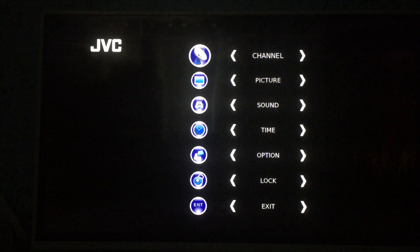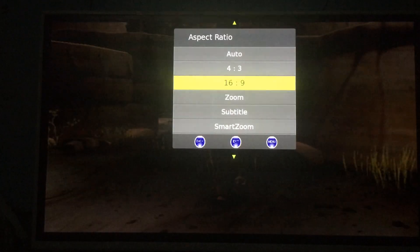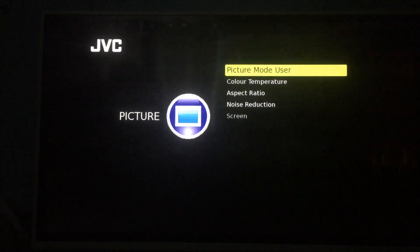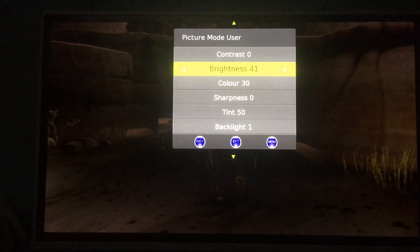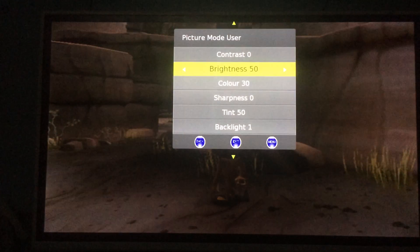Hey, welcome back to another video. I'll be playing this game, but the phone can't see a thing right now — that's why I'm looking at the phone screen. If I go on the menu, the menu pops up and the phone can see it. I don't know why it's so dark that the phone can barely see it, but I'm just going to turn up the picture so the phone can actually see the TV screen.